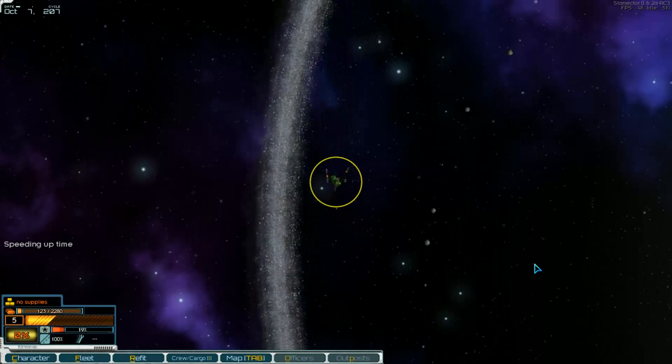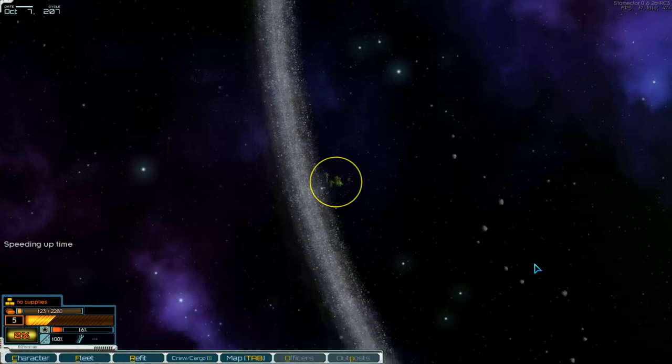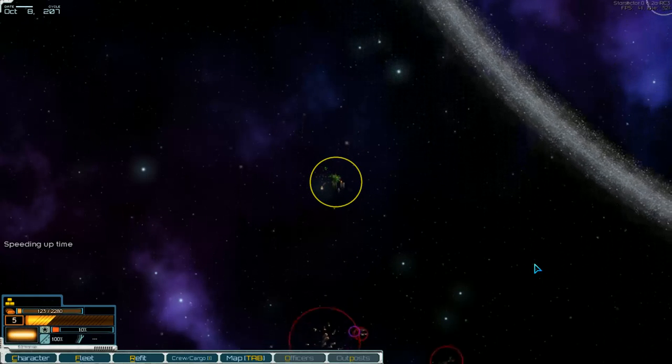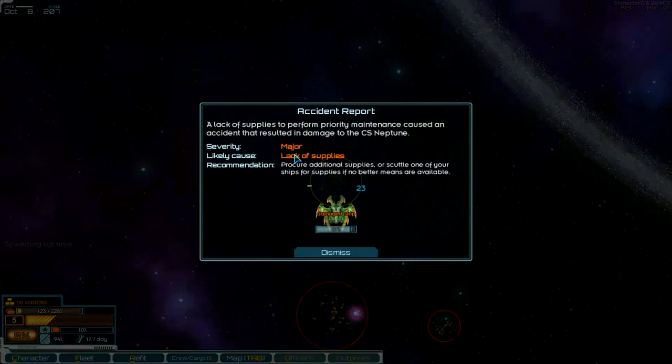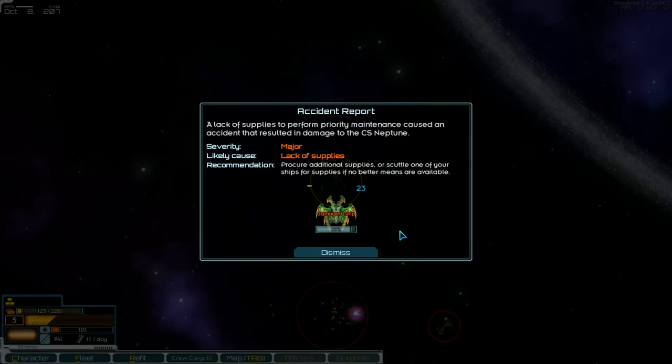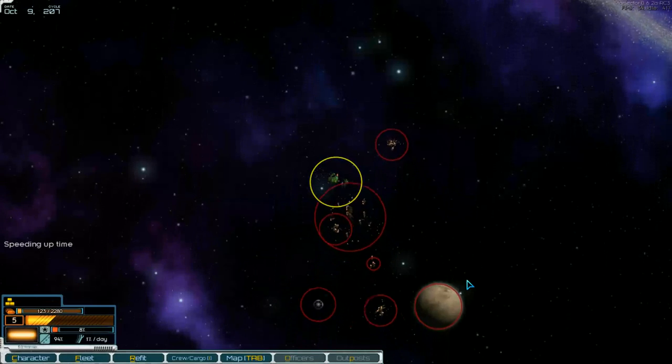There's no chance to do something. Homeward readiness goes down. Accident report. Accident report. 23 deployment points. Damaged ship. Okay, go to the station.